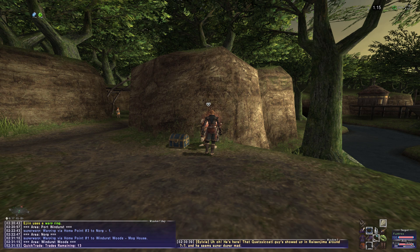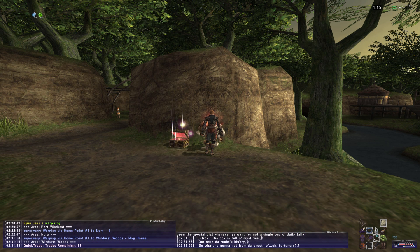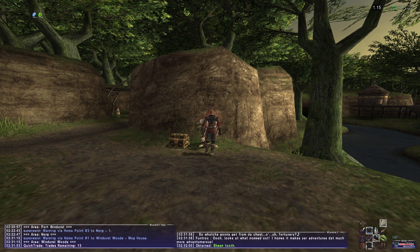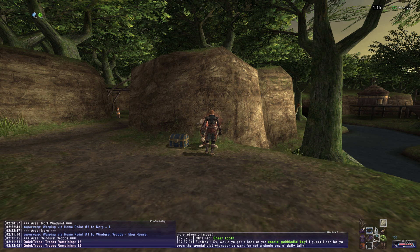Next up we have Quick Trade, which works on a lot of really interesting things like farming the glow weapons in Escha Ru'Aun and trading gobby keys. It really speeds up a lot of things that it works on.